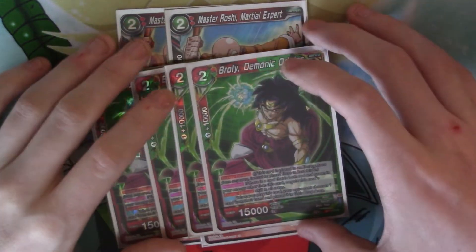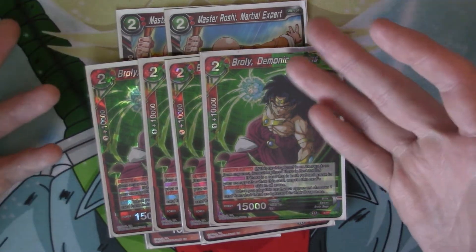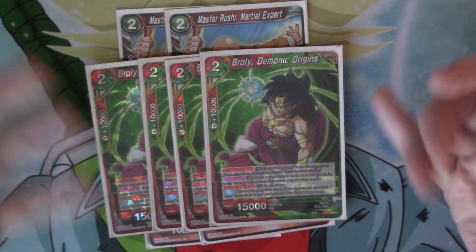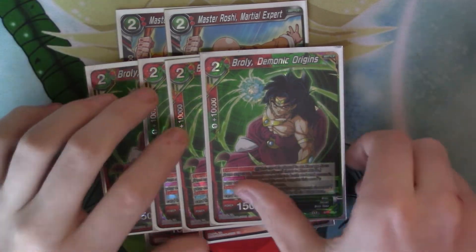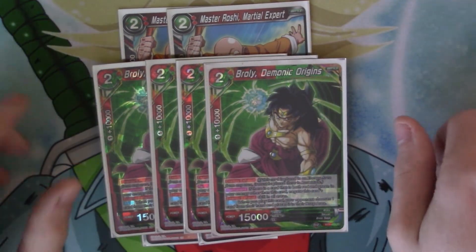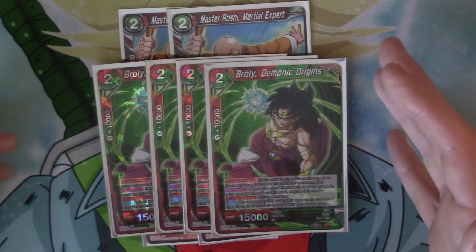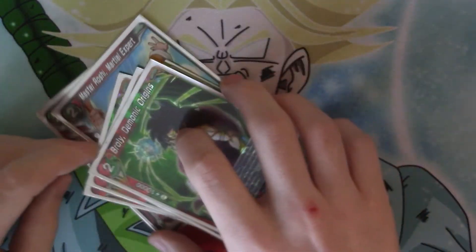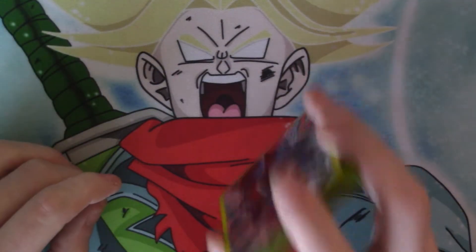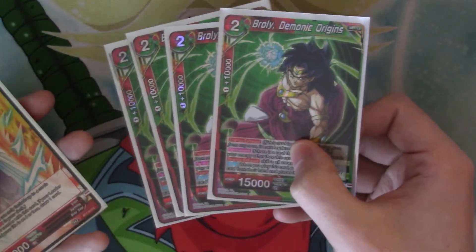And then we've got 4 copies of Broly Demonic Origins — cost 2, red-green, it's got energy exhaust, but if you've got another red-green card in there it comes in active instead of energy exhausted. When you play it, your opponent chooses one card in your hand and places it in the drop area. So if you want to play it out, you can make your opponent discard a card. But I only ever really charge this card.